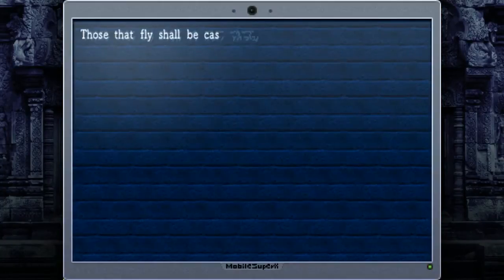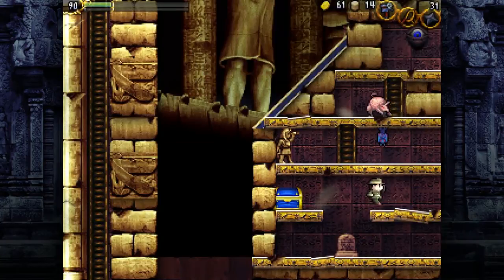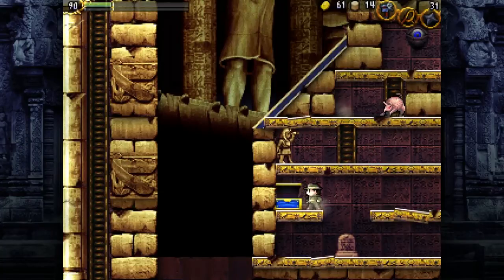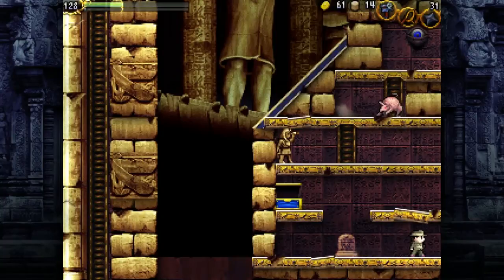This part is interesting because it says 'those that fly shall be cast down.' But bats in this area suck. Unless you do the Inferno Cavern before this puzzle, it's a pain to kill these things — like the Zubats in Pokémon. There we go — we get our life orb.